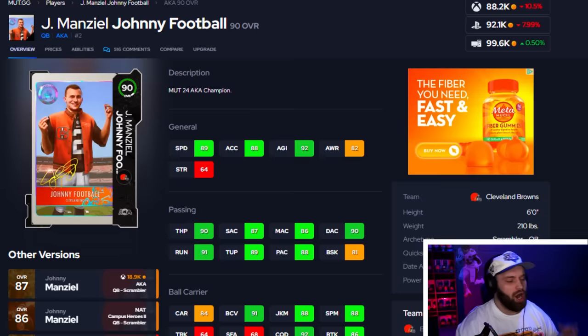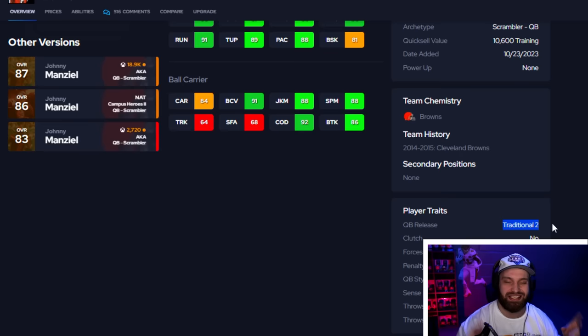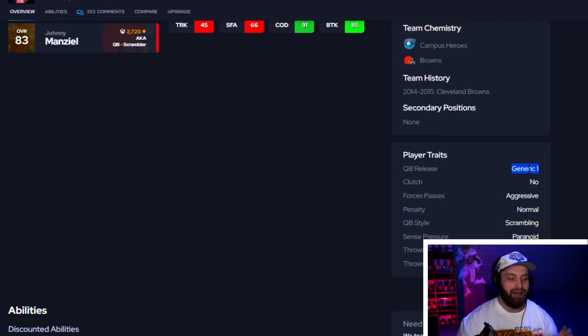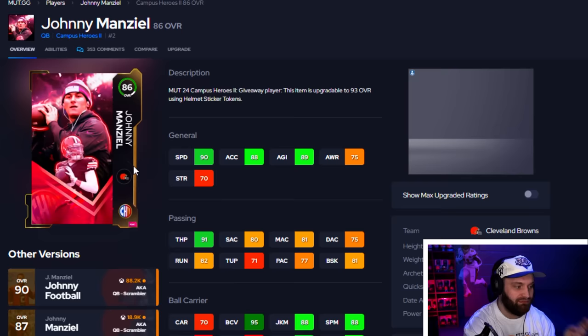Before we get into it — Johnny Manziel was one of the best quarterbacks, or at least had one of the best releases in the game on his old 90 card. It's the release that Joe Burrow has, Terry Bradshaw has — known as the second best release in the game. So everybody was selling off their quarterbacks for this free Johnny Manziel. But if you look at what they did with the brand new 86 card, this is the first time this year that they have changed a release. They changed it to Generic One — the worst release in the game — on a free card. That is super scummy.